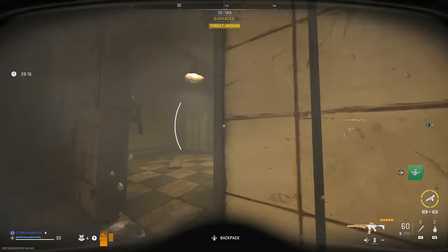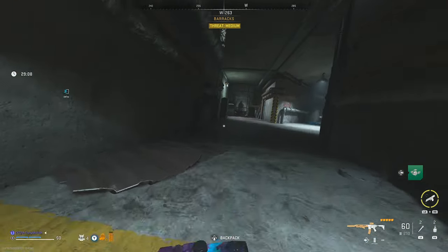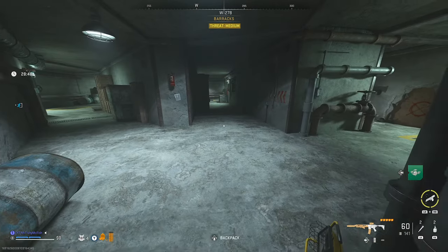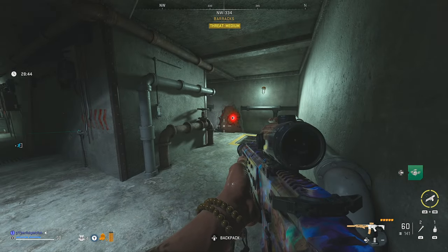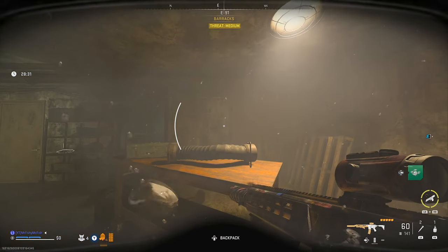Once you get to the point where the guards are, that's where the checklist is for the secure buy station, so make sure you read that to know what ingredients you're going to need. To get the next piece done, you're going to want to throw a Semtex on the wall and go into this area.